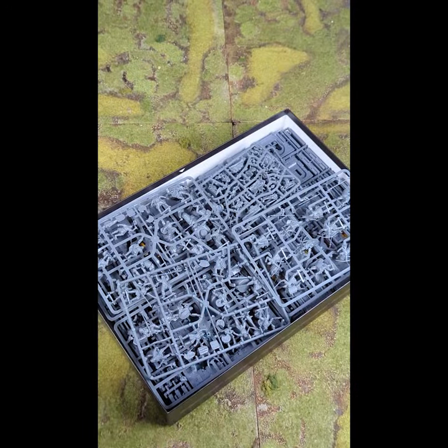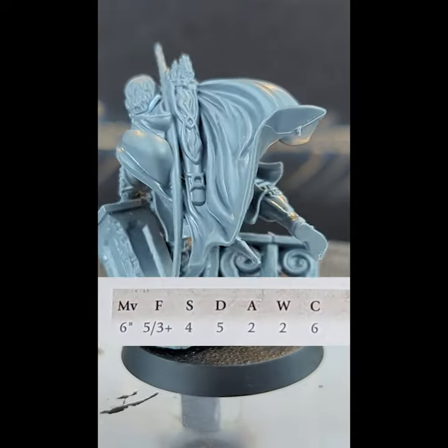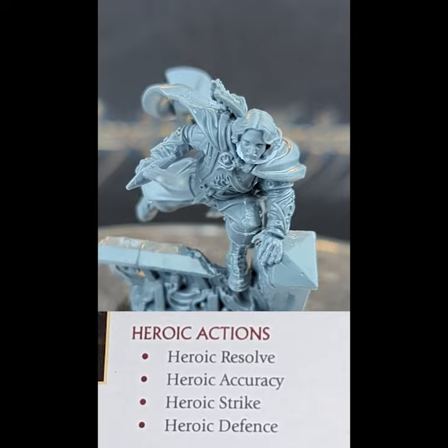In the Battle of Osgiliath box set, Faramir's got a brand new model in plastic. He comes in with a decent stat line similar to that of a good captain, but he does have three might and an absolute bucket of heroic actions.